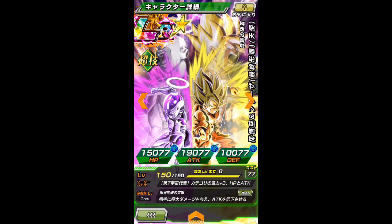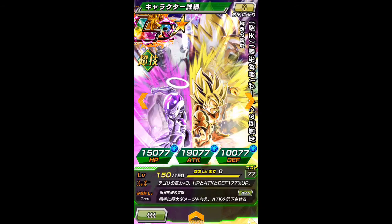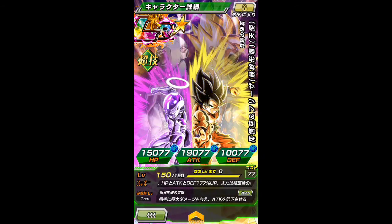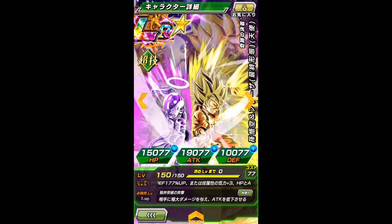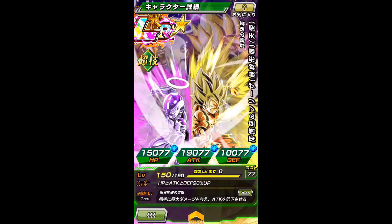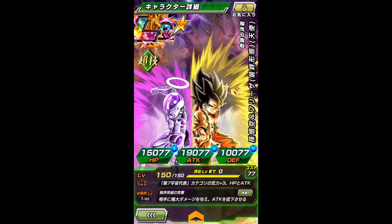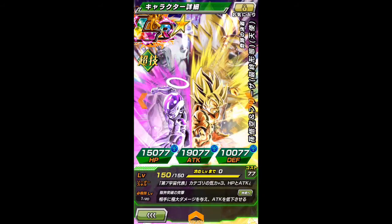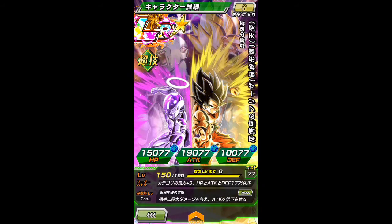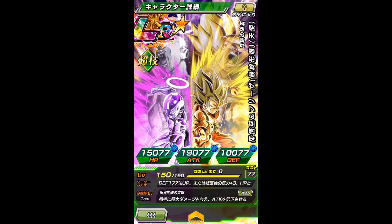Representatives of Universe 7 category gives plus 3 ki, HP, attack, and defense — all 177%, monstrous. Or if you want to go the traditional route, you could do all tech types: ki plus 3, HP, attack, and defense 90%. Still a great, great tag team leader skill. For super attacks you've got Limit Breaking Assault.